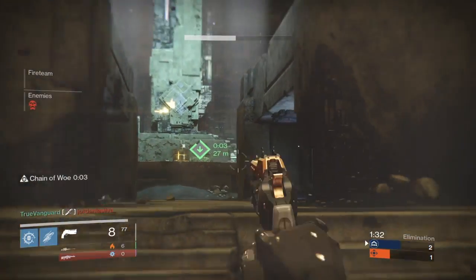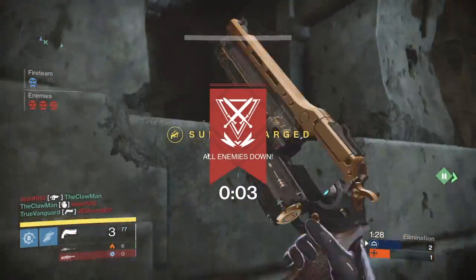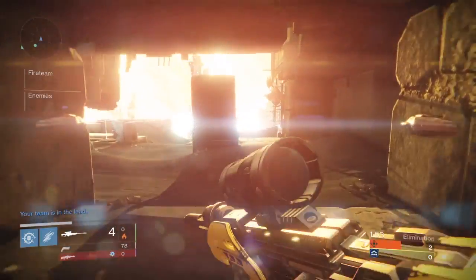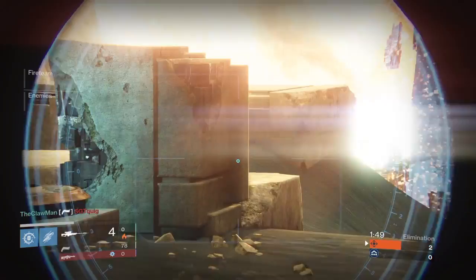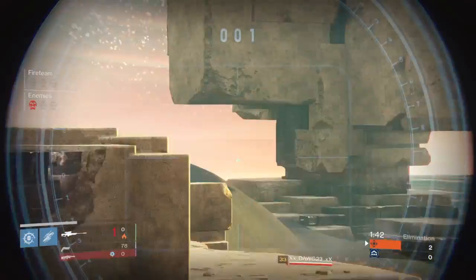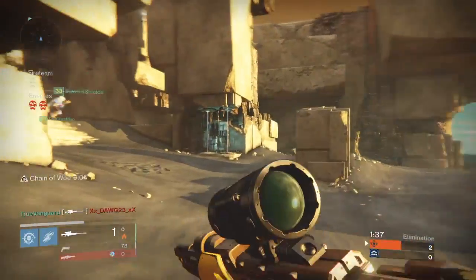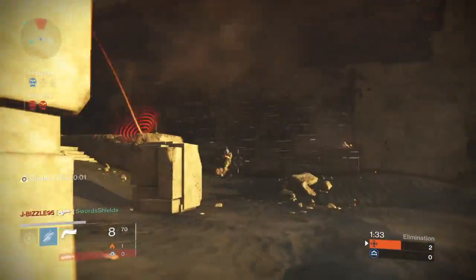At the beginning of every match, check your competition out. Look at what they're using because that can be hugely important — you know to look out for roaming supers, and you know that if there's a Striker Titan he can shut down your roaming supers. One of the things we ran into a lot is seeing teams where all of them are using final round snipers. With that we just knew: let's get geared up for some close quarters combat and push them really hard, because it's hard to react when you have three snipers getting up in your face fast.